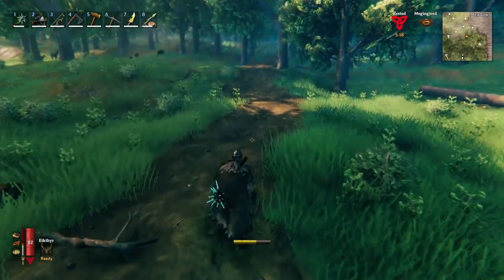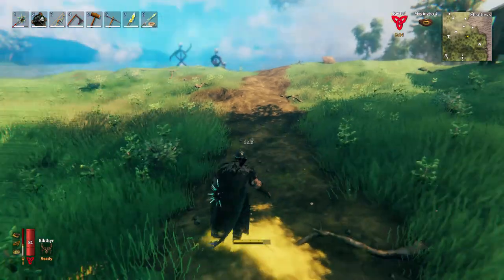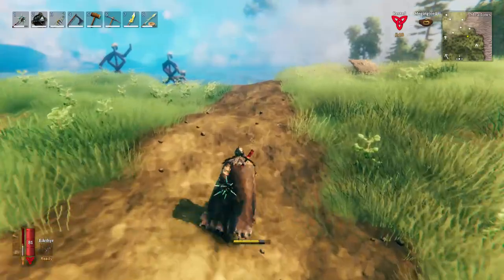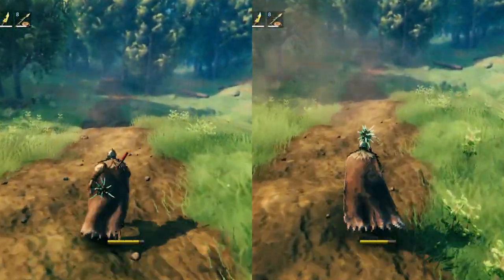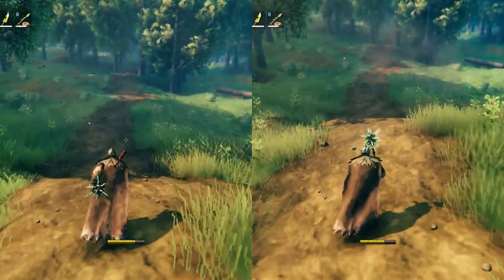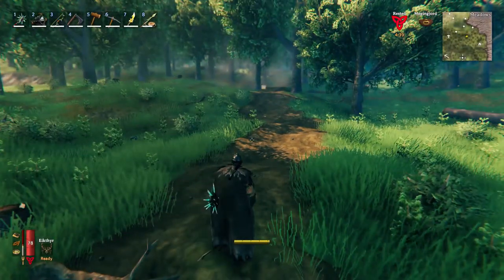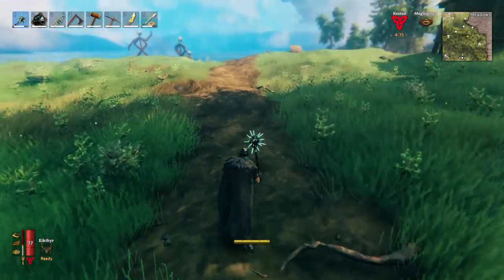Tip number 5: Don't run or retreat with the weapon in your hand. It's simply because it slows you down a lot. Compared directly, you are much faster without the weapon in your hand. To put it away, simply press R on the keyboard. By pressing R again, your viking will draw the last used weapon. So if you want to retreat from combat, press R and run.